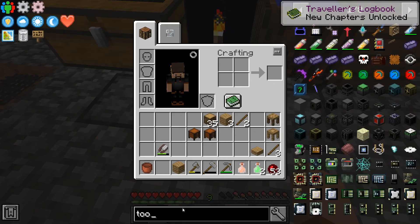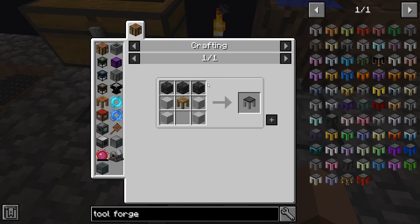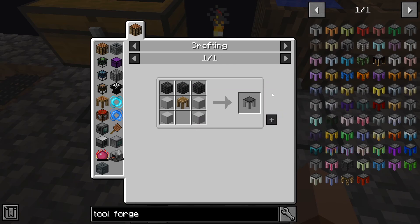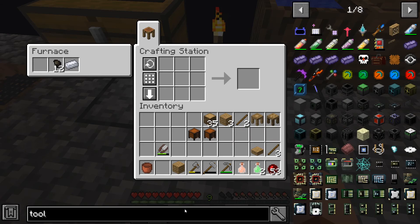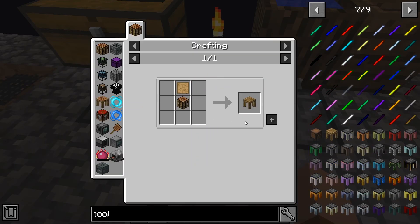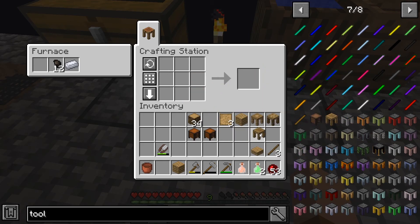The other piece is the tool forge — we cannot make that yet because we need seared bricks, which is the next step after porcelain. But we can make the tool station, so let's do that. We make more blank patterns and now we have the tool station.